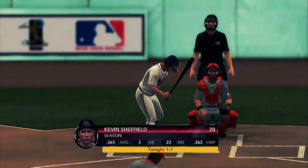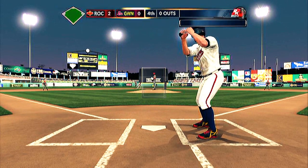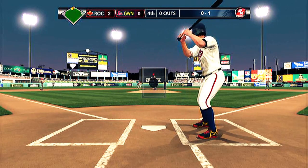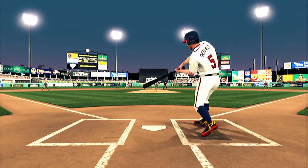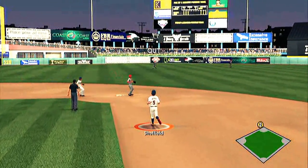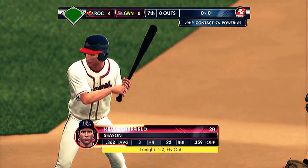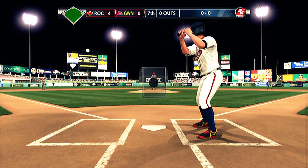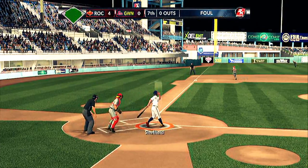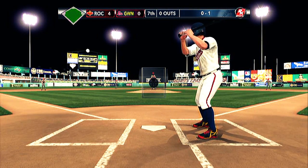End up getting left on first — nobody can do anything with me on base, seems to be how it goes. Second time up, bottom of the fourth, down two to nothing, no outs and a runner on second. First pitch, line drive shot right at the third base coach — he doesn't flinch, doesn't move. Foul ball, strike one. Next pitch, two-seam lights up outside, routine fly ball to left-center. Nobody tags. Third time up, bottom of the seventh, down four to nothing. First pitch, push the inside pitch, got my hands through enough to put the head of the bat on the ball — foul, strike one.